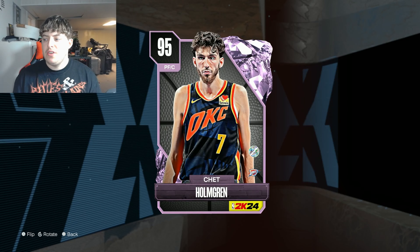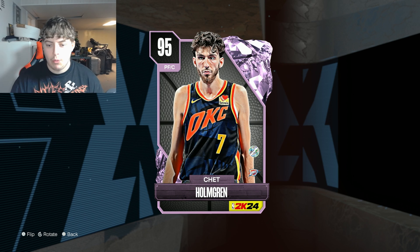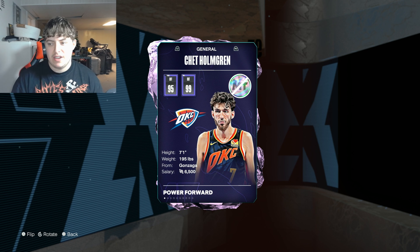Really excited for this. I think 2K did a bang-up job with this man. This is amazing, really good content coming from them, and what a way to start the year. No money spent players, new players can come in. Obviously it's going to take a while to get 200 blocks, but if you really try you can get it somewhat easily. Let's get into the stats. We have the brand new 95 overall power forward/center reward card from 2K — a new year gift from the Oklahoma City Thunder. Chet Holmgren: 95 offense, 99 defense, 7'1", 195 pounds, out of Gonzaga.